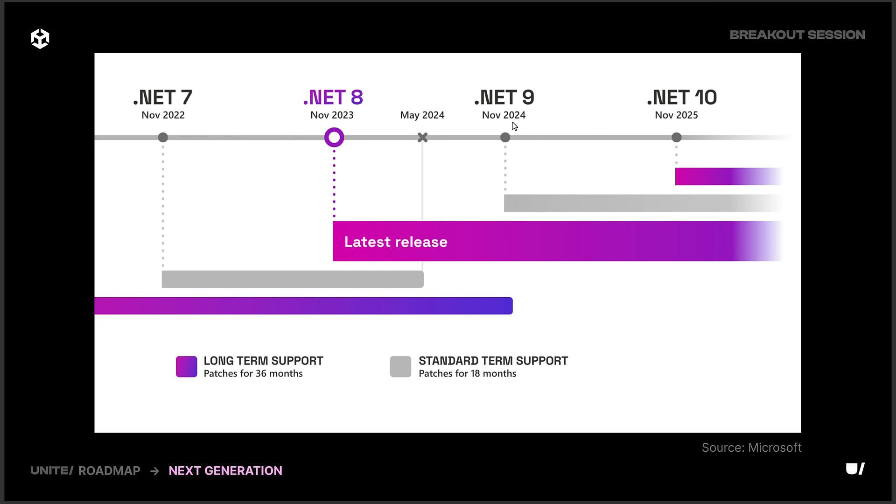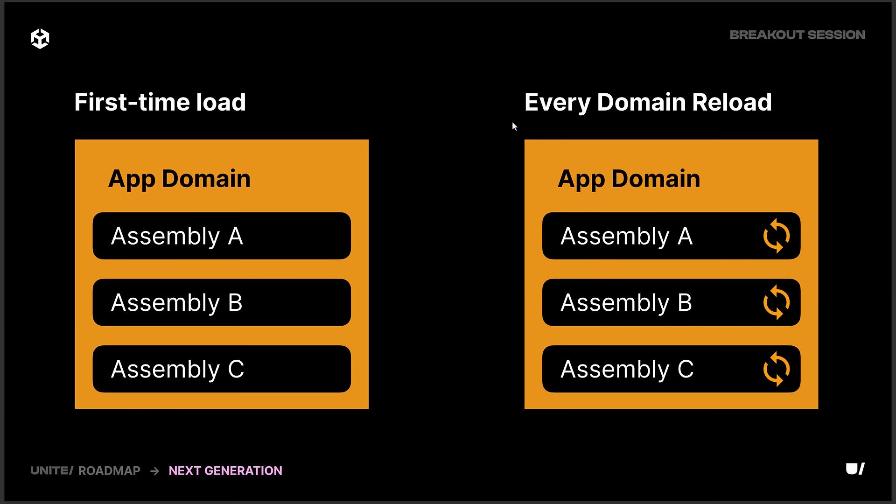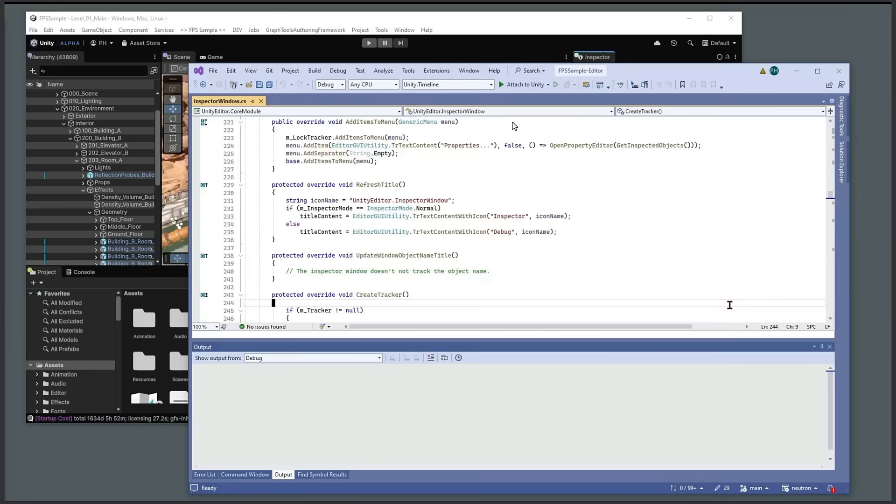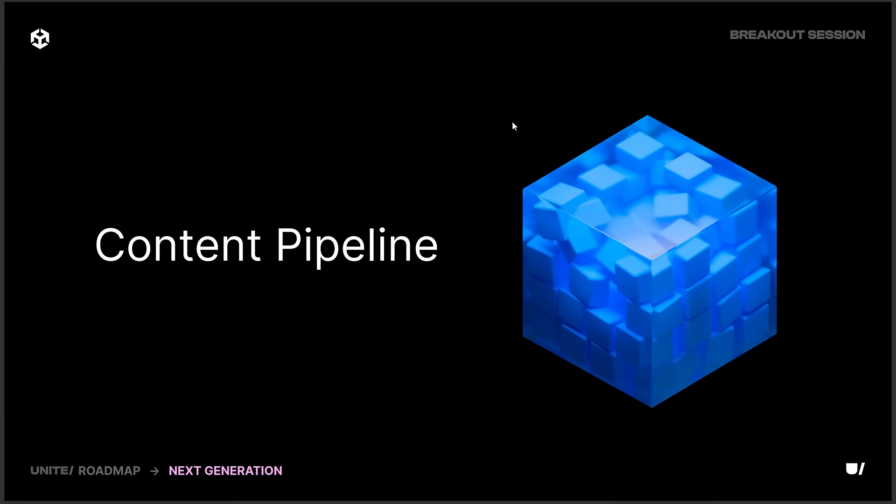.NET 10 will be November 2025, and they're going to support it for quite a while. This is going to get you the most current version of .NET. Instead of being stuck on a version of C# from several versions back, it's going to keep you up to date. On top of that, you will get better performance from this change as well.